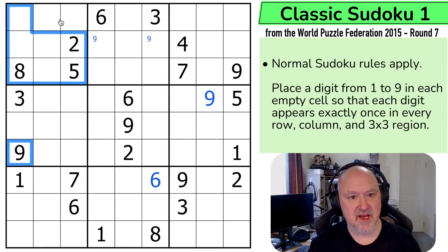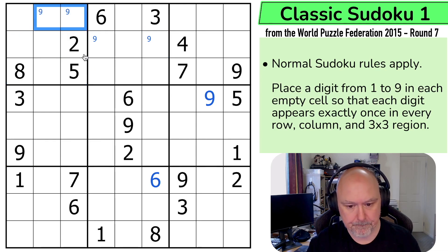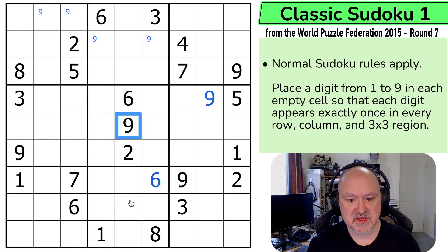This nine is looking up saying it can't be there, and I can actually pencil mark nines here. Nine is looking down, and I can do the same here. This nine is looking down, this nine is looking across, nine is in one of those two. And then I can do the same — nine is not here and here, nine is not here, nine is in one of those two.